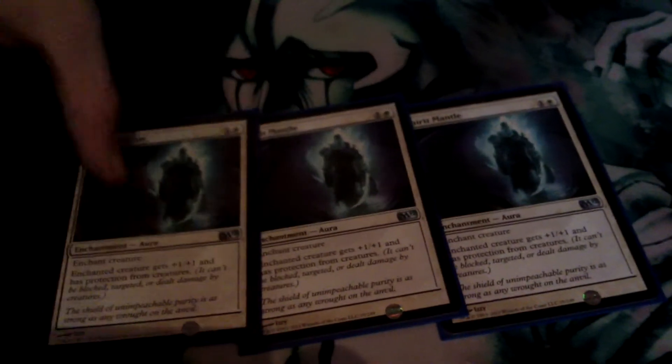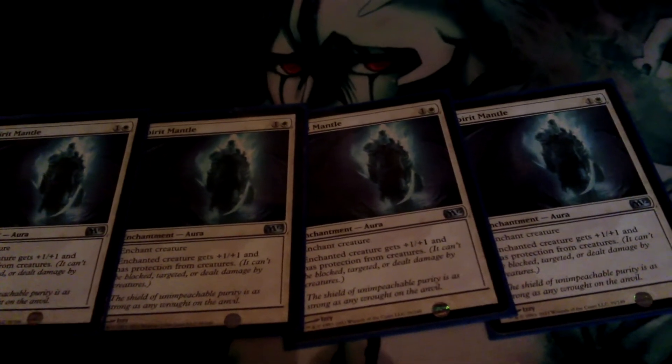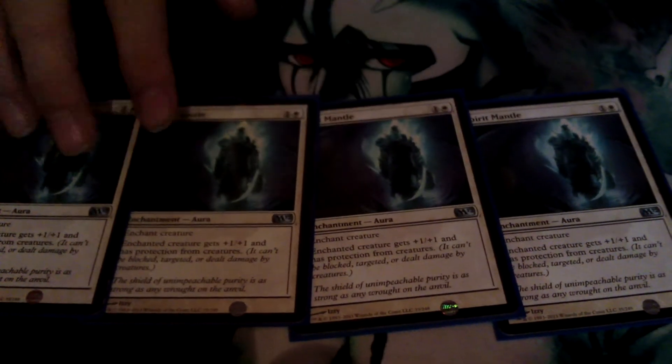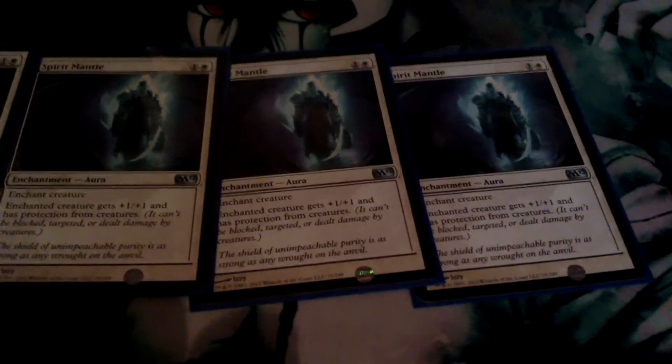We've got Spirit Mantle, which I've always equipped to Johnny's Pride Mate, usually, because it means he can deal so much damage to the opponent. Two mana for unblockable — well, it's protection from creatures — and plus one, plus one. Which is pretty good.